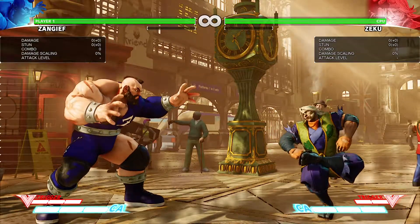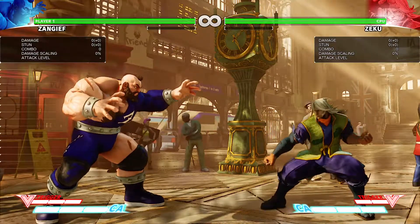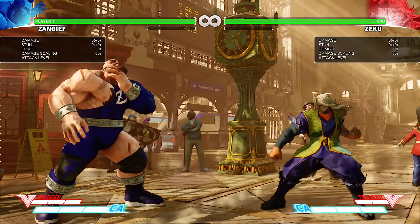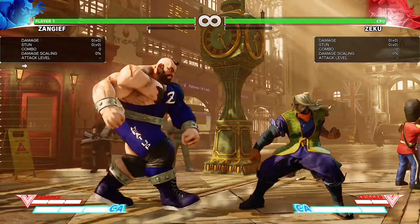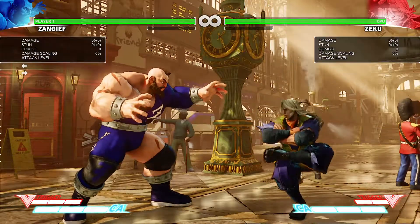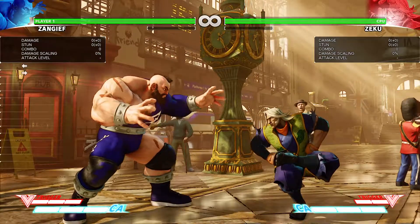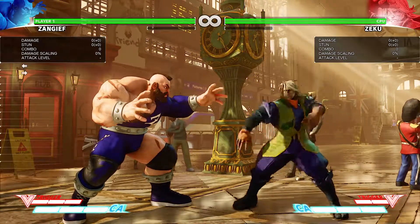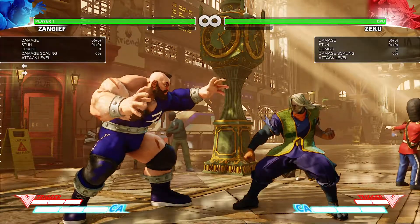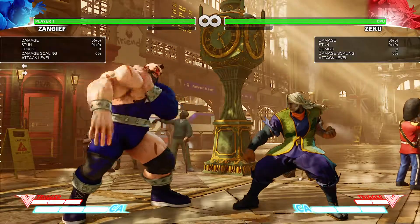He can definitely get some space between us and him by doing this crouching light punch, though only so much because the range is not huge. At some point he'll either have to dash again or change up and start doing something with a little better range. But all in all it's a very quick move he can whip out in a jiffy. That's going to do it for 0.7 the crouching light punch. This is my series on how to fight Ziku with Zangief — we're learning all of Ziku's normals. Thanks guys, I appreciate your time.